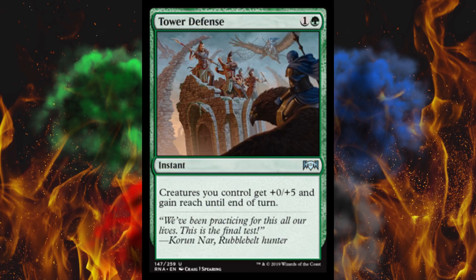Next up, Tower Defense — an odd choice of name. It's a 2 cost instant in green: creatures you control get +0/+5 and gain reach until end of turn. You know what might be even more fun? Prevent all combat damage that would be done this turn for pretty much the same amount of mana. This doesn't strike me as an immediately awesome spell — there are better spells than this.